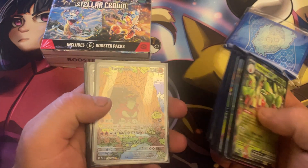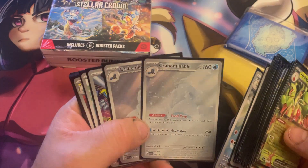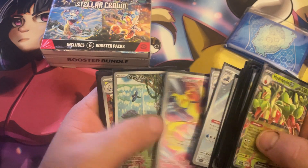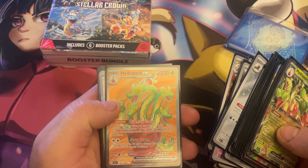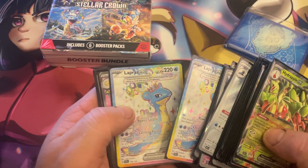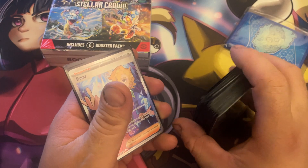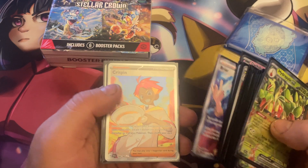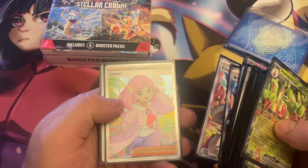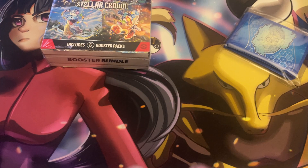We got quite a bit of art cards, a lot of duplicates. Turtonator, the Rabsca I really like, a pair of Comfey which I really like as well. The Area Zero, the Metagross, Triple Arc Ludicolo — I pulled three of these for some reason. Full Art Hydrapple, Full Art Lapras times two, Full Art Dashon, Full Art Metagross. Then the trainer cards, probably my favorite part — I have a habit of pulling the trainers. We got Briar, Crispin, Lacy — those are the regular full arts — and then we got the alt Briar as well.